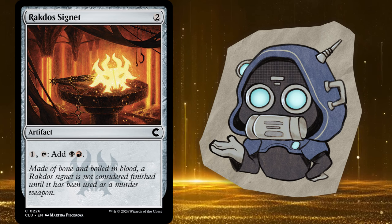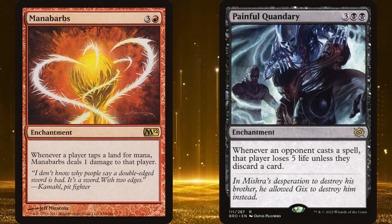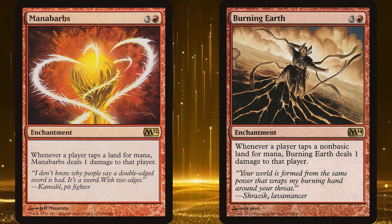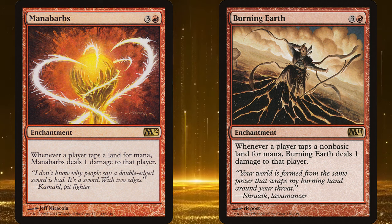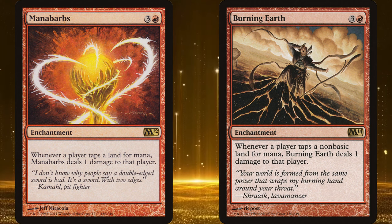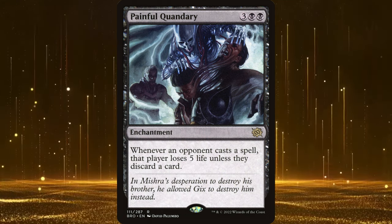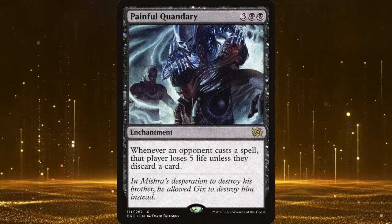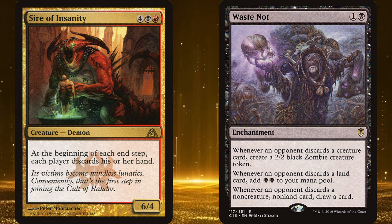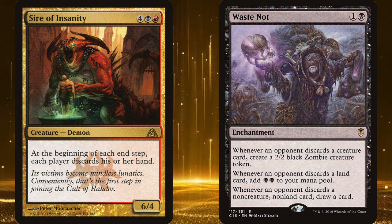Group Slug is also primarily in Rakdos colors. Here are some classic Slug cards: Mana Barbs and Painful Quandary. Mana Barbs and its cousins all punish players for tapping lands for mana — it doesn't stop you from using your lands or make you lose the mana, it just hurts when you do. And Painful Quandary doesn't stop players from casting spells, it just makes it more painful to do so. Discard effects are a common sub-theme in Slug decks; cards like Sire of Insanity or Waste Knot can be great additions in any Group Slug deck.